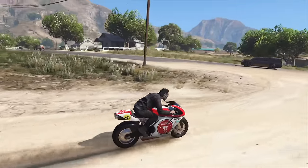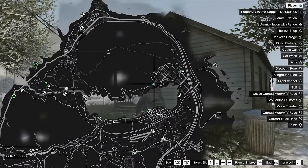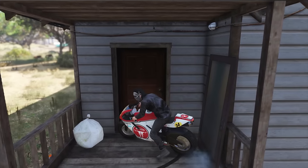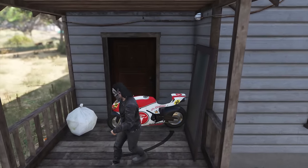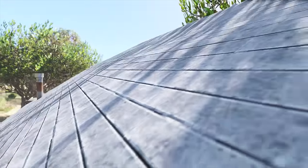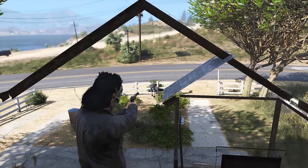The next location is in the Grapeseed area just north of Sandy Shores. Make your way to this house on the map and make sure you have a motorcycle to use as a prop to jump on. Drive it into the front door, turn it around, and place it as close to the house as possible. Then walk away a short distance, run and jump onto the motorcycle. From there try to climb up again and you should be able to climb inside the roof of the house — completely hidden from anyone outside.